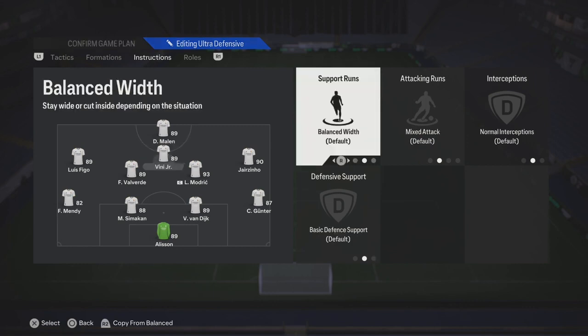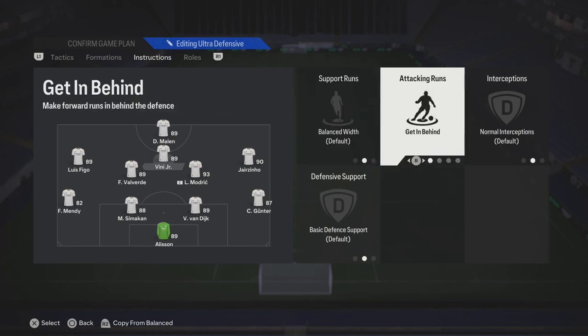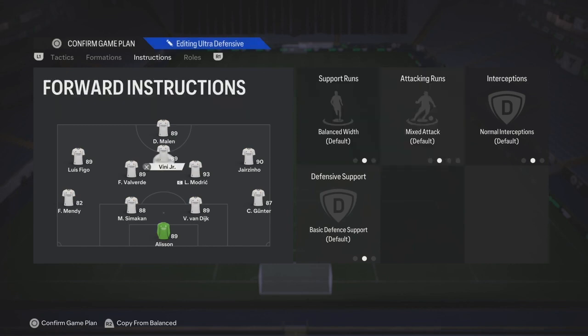Your center forward, you can also put them on stay forward, or you can leave them completely on balance. You can also add get them behind for the attacking risk.